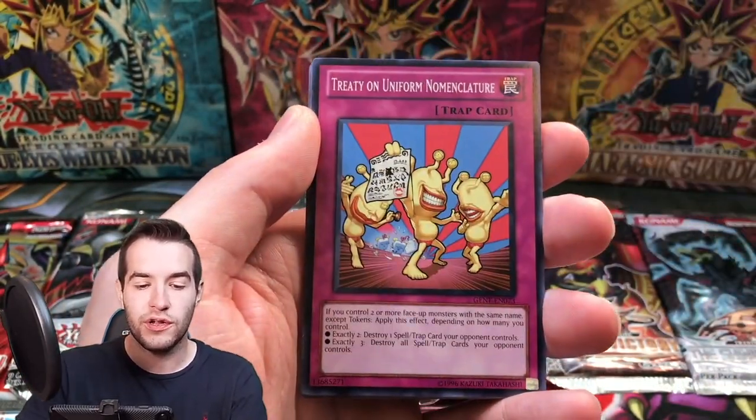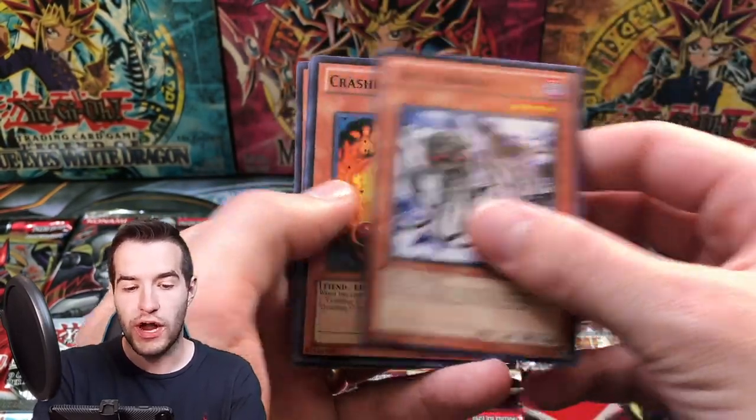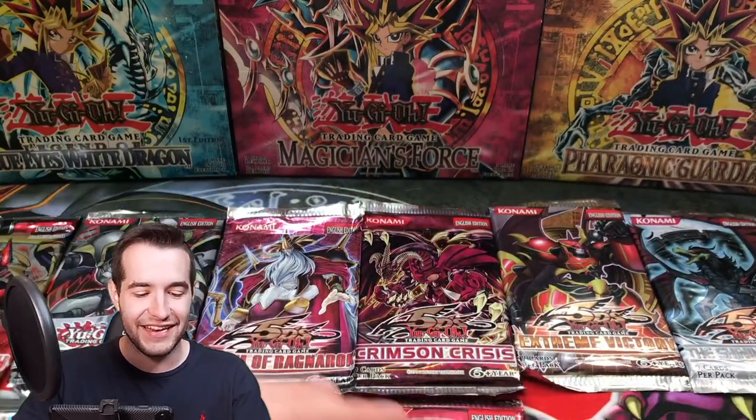Windup Soldier, Treaty of Uniform, Nomenclature, Gishki Diviner, Skull Kraken. Not this time — yet again. It is tough to pull that guy. 10 packs left.